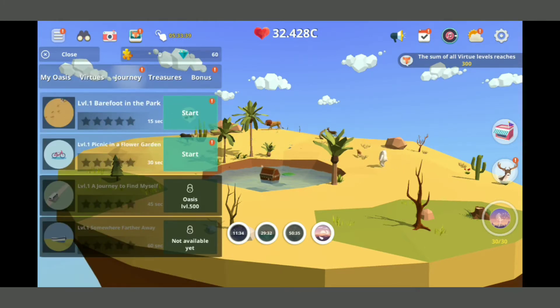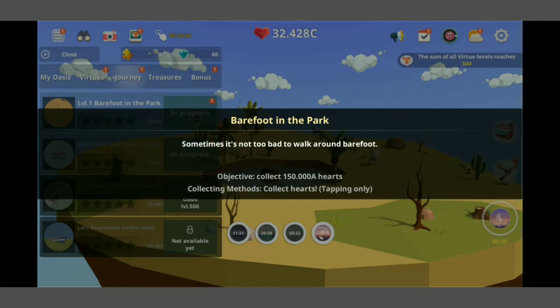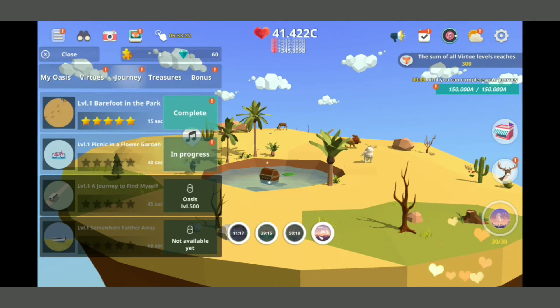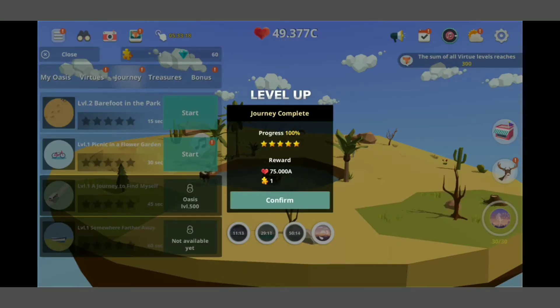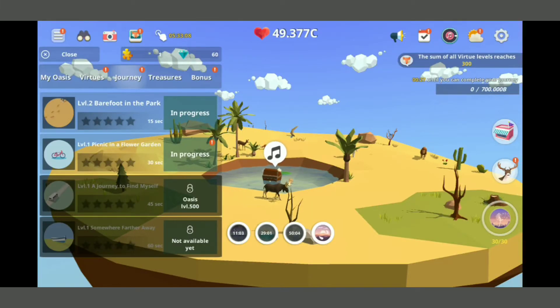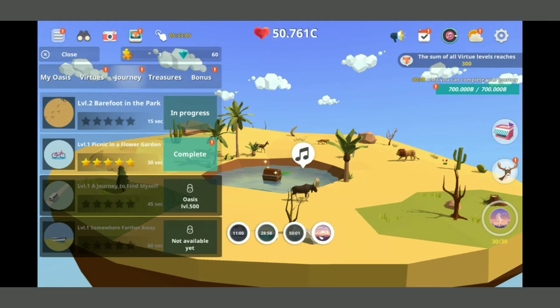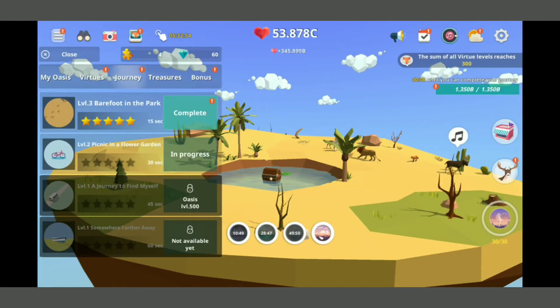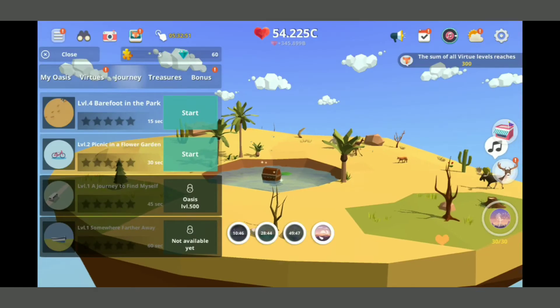Barefoot in the park - what is this? 'Sometimes it's not too bad to walk around barefoot.' Okay well that was easy. Picnic in a flower garden - what does this even mean? That gives me nothing. 'How do you like to go as far as you can until there's no flowers?' Well okay, that was easy. I get it - or something, but I ain't got time for that.